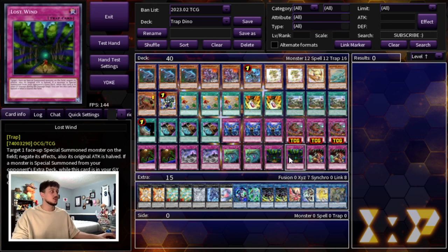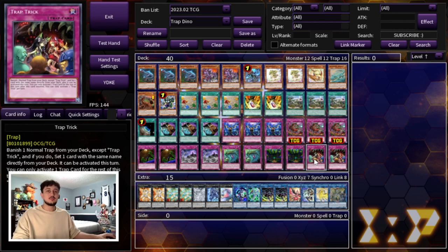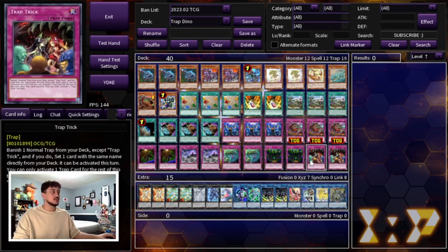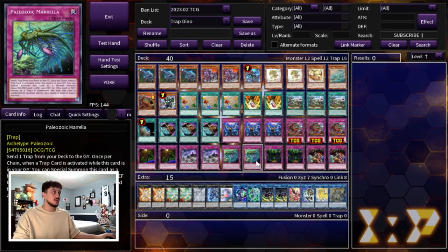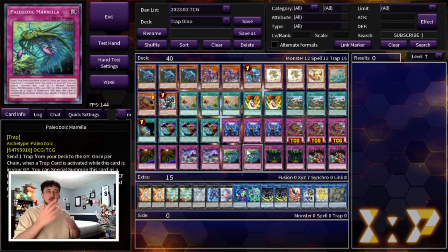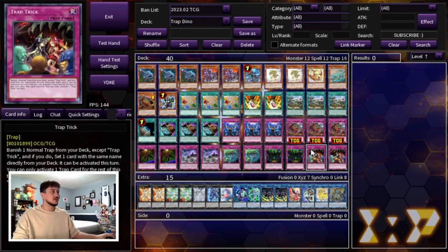Two Lost Winds — essentially another version of Imperm, a Monster Negate, but it's also nice because when your opponent special summons a monster you can set this card from your Graveyard. And lastly, two Trap Trick to help get into any of these trap cards — that's why we're playing two of everything. Trap Trick always gets you to the one you're missing. If you played three of everything you might open double Mirella, but Trap Trick plus Mirella means you can search a Daruma Cannon on top of it.